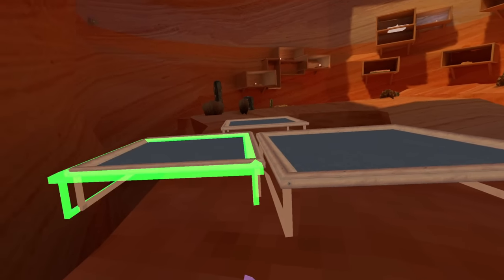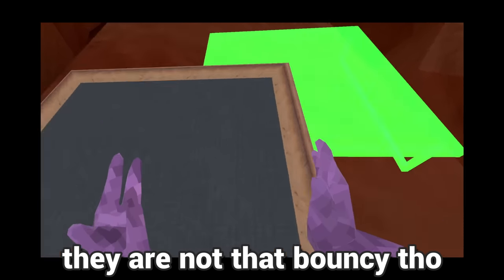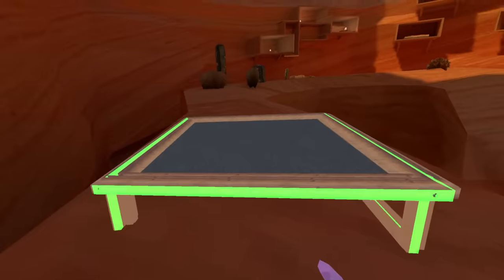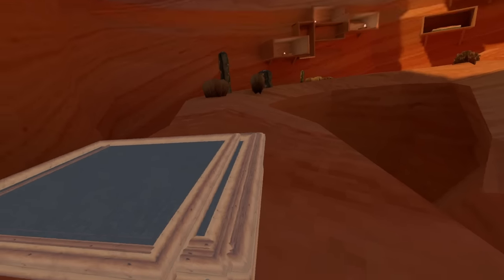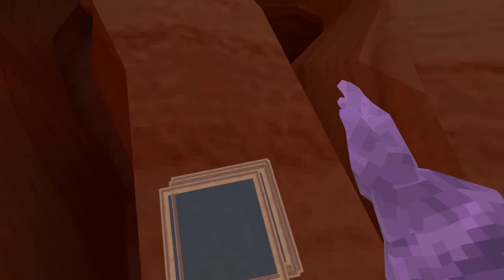This next mod allows me to place trampolines in Gorilla Tag — I'll tell you they are not that bouncy though. What will happen if I just completely stack like 30 trampolines in the same spot? I just stacked a ton of trampolines on top of each other. Let's see if it can bounce me any higher — nope, it doesn't.